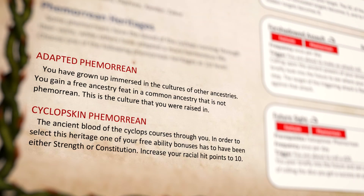Getting into their heritage, we have Adapted Fomorians. These Fomorians have grown up with other cultures, and they can gain a free ancestry feat from a culture that they live amongst. There is the Cyclopskin Fomorian. These are kind of bruisers. One of your free ability boosts has to be either strength or constitution, and you gain eight hit points for your racial hit points.